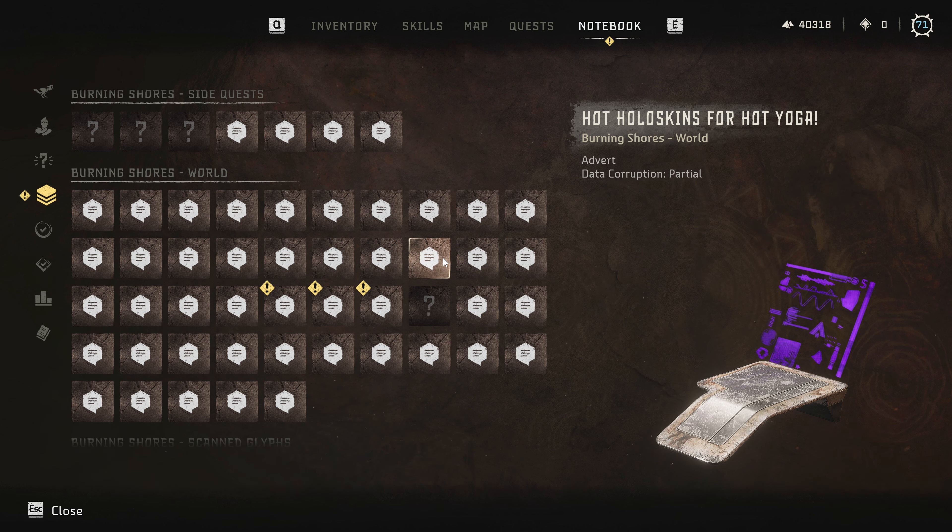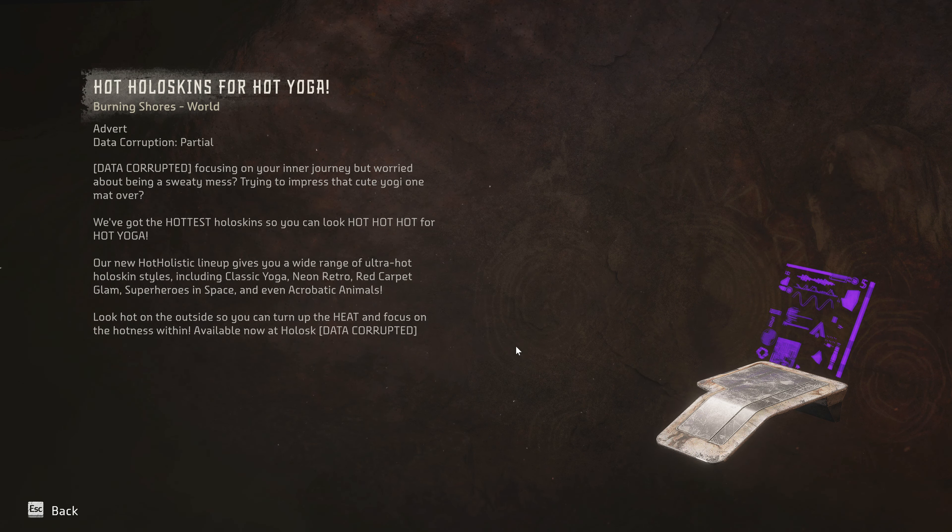Hot hollow skins for hot yoga — data corrupted. Focusing on your inner journey but worried about being a sweaty mess? Trying to impress that cute yogi one mat over? We got the hottest hollow skin so you can look hot, hot, hot for hot yoga. A new hot holistic lineup gives you a wide range of ultra hot skin styles including classic yoga, neon retro, red carpet glam, superheroes in space, and even acrobatic animals. Look hot on the outside so you can turn up the heat and focus on the hotness within. Available now at hollow — data corrupted. I'm assuming this will be hollow kiosk, maybe the word.